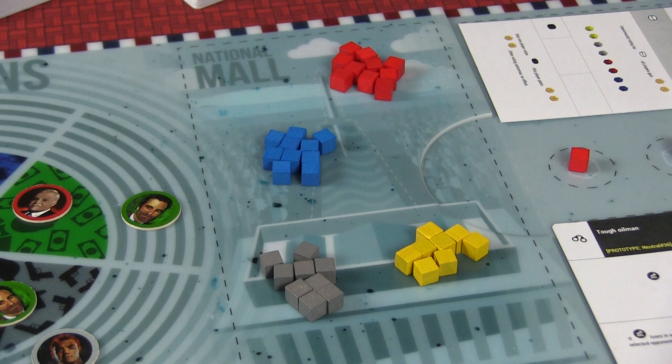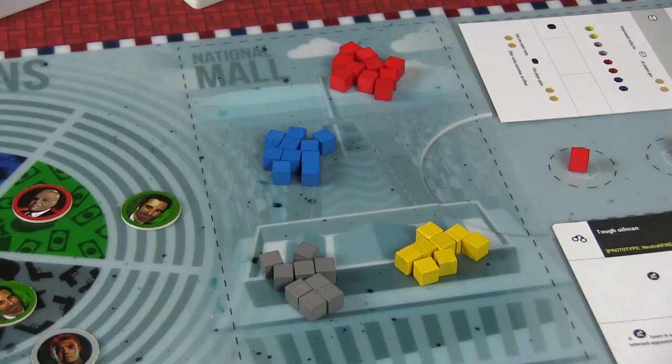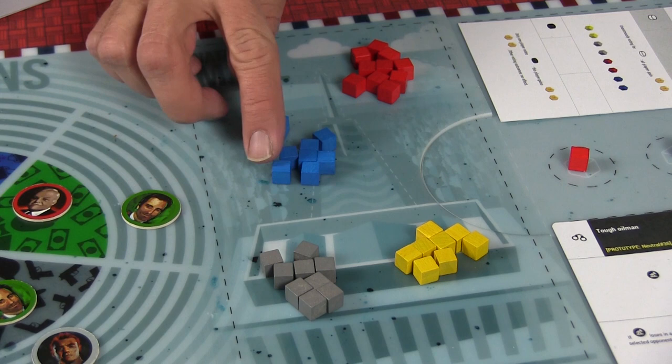Here in the National Mall, you see a number of cubes. Mark's not a big fan of cubes, but they didn't dissuade him from playing. These represent supporters. The National Mall is the area in Washington D.C. where a lot of people mill about — each cube represents somebody you could go up to and convince of your way of thinking. The red cubes represent Republicans, the blue cubes are Democrats, the yellow cubes are activists, and the gray ones are criminals. You might solicit support from any number of these people.